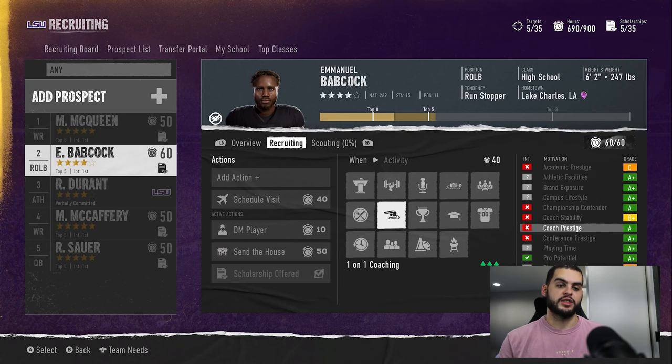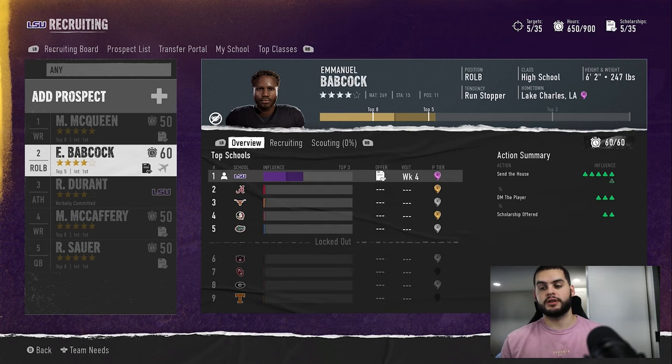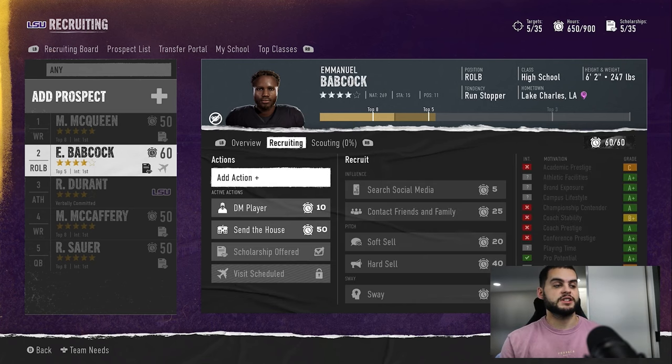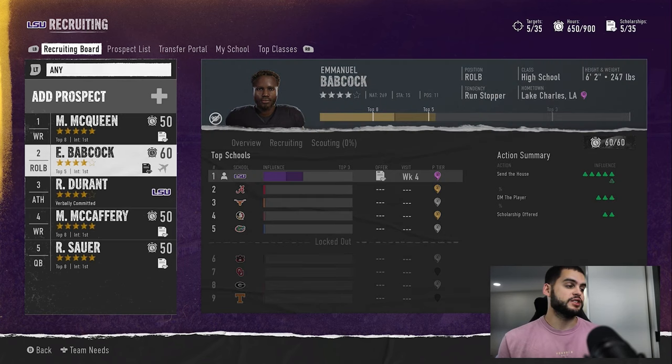What this means for a lot of people is that recruiting is going to be a lot harder for smaller programs. If you're a team that has B's and C's and those big teams are getting hit harder with those sell grades plus a visit, it's gonna be harder. But this does mean that if you have good grades for the visit, you can completely steal a recruit and kill a team. It makes visits a little harder for bad teams, but really good if you have the right grades. Visits are super OP.